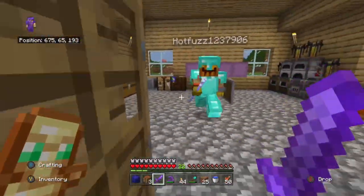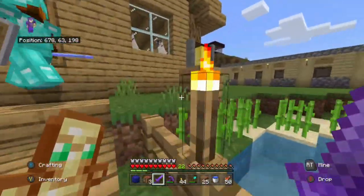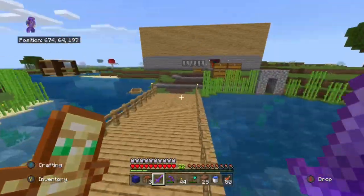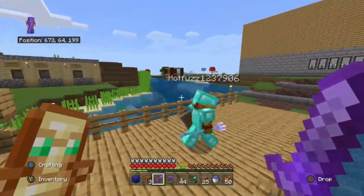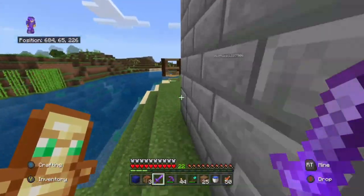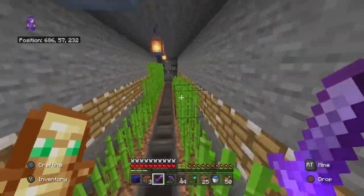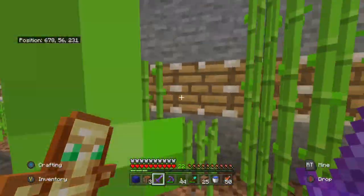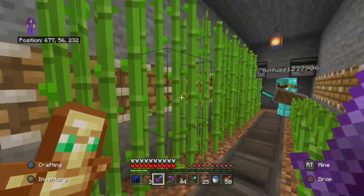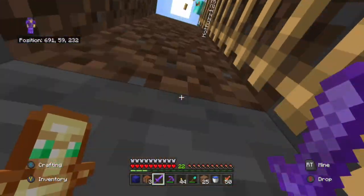So that is the house. This is like a sugarcane farm that we made - a massive sugarcane farm. And there's another one over here. I think it's an automatic one. We don't actually have to do anything, we don't have to mine it. The pistons break it for us and then it goes into the item hopper and then into the chest. So that's pretty cool.